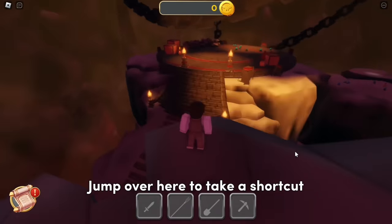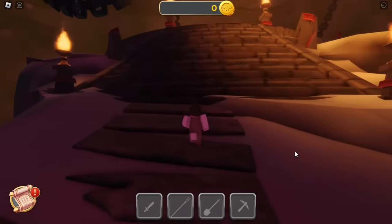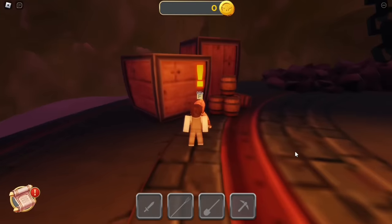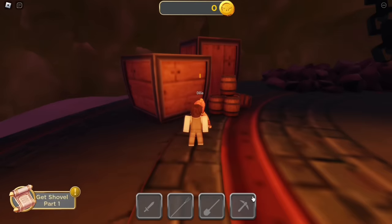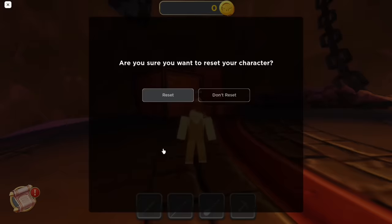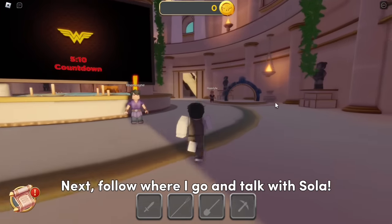Jump over here to take a shortcut. Choose accept. Once you talk with her, reset. Next, follow where I go and talk with Sola.